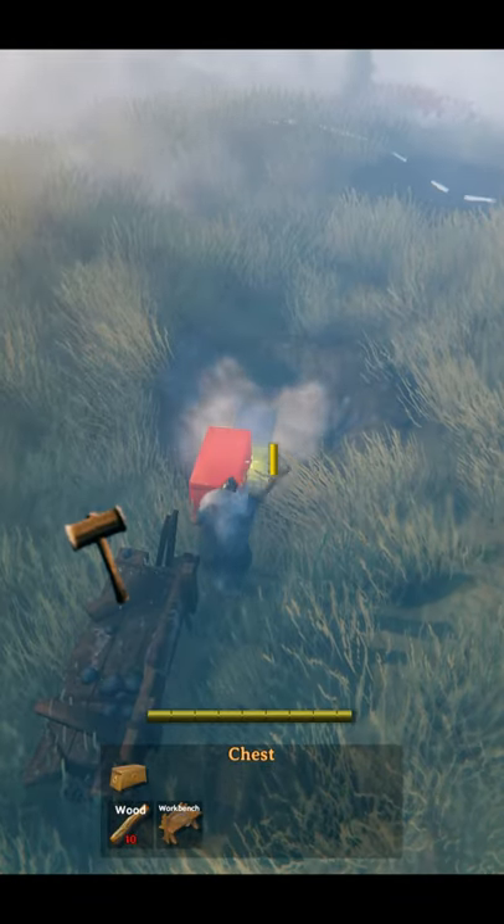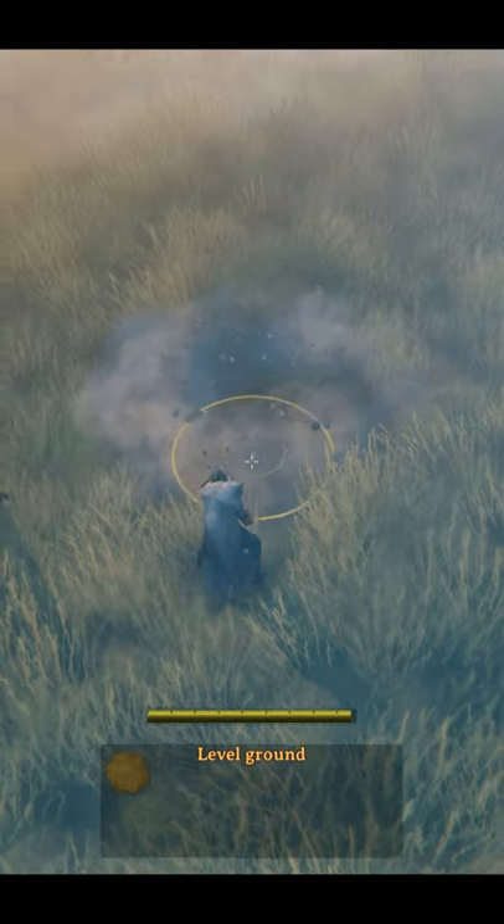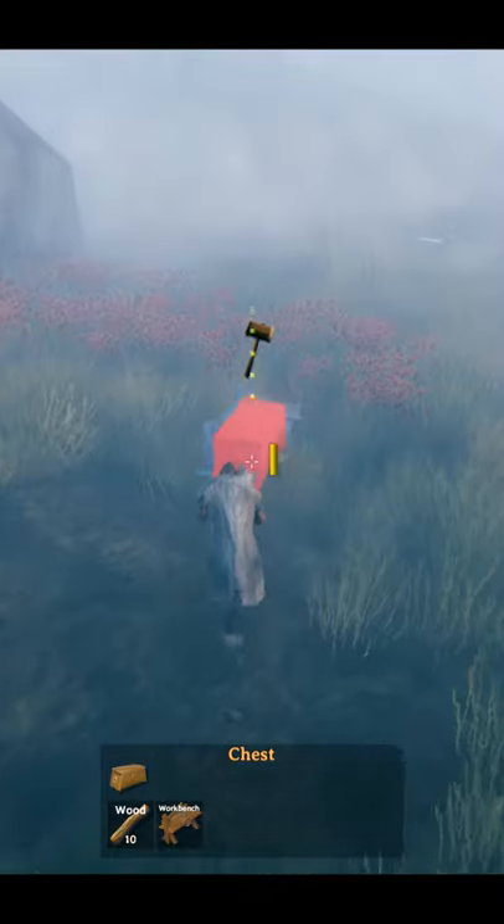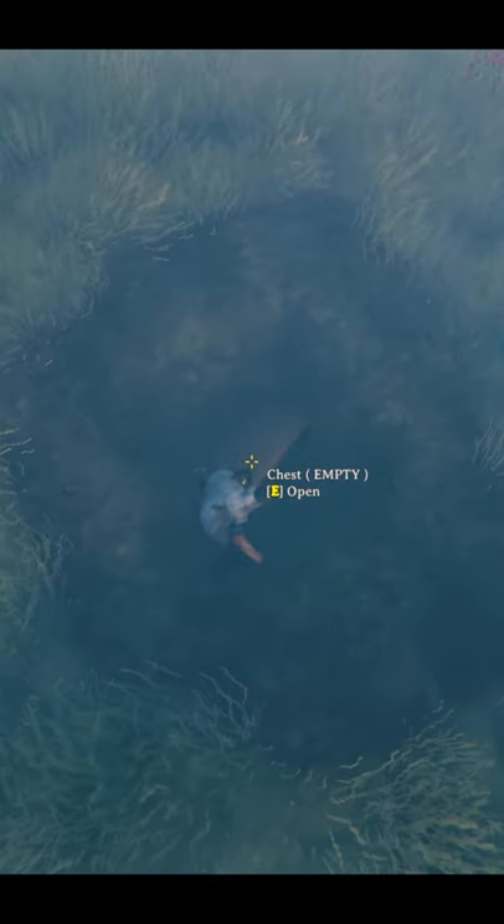The trick here is to not use the level tool in the center of the hole — just use it around the edges so it automatically brings the center of the hole up to the same level. Using the level tool in the center of the hole will actually cause the chest to break. So as long as you stick to the level tool around the edge of the hole, this will work just fine.